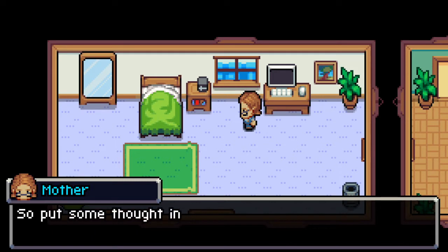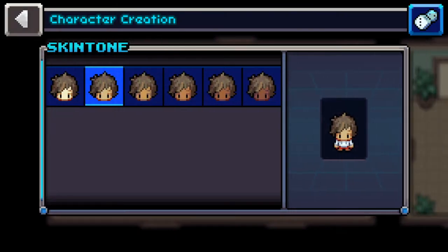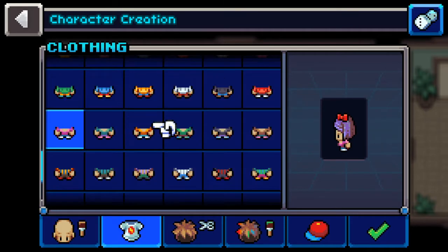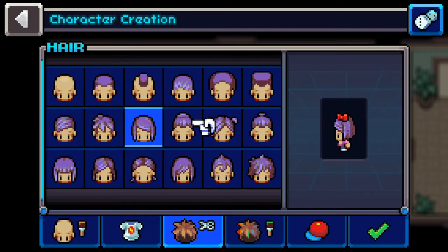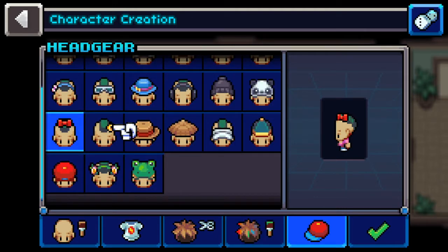I'm sure your application got accepted. Oh, we get to customize our look! Look at all these options — I do not... hold on, I gotta choose a cool hairdo. Let's definitely do a mohawk — a green mohawk! I don't really want a bow in my hair, don't really want a hat, so let's just do nothing. Nice cool hair — there we go.